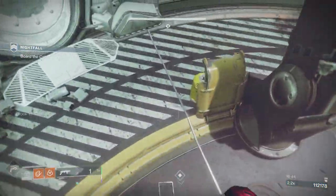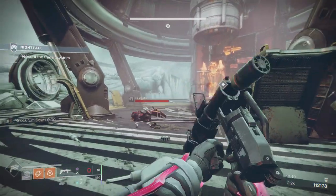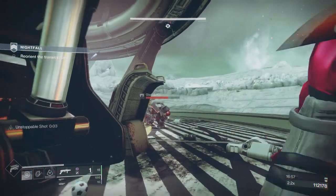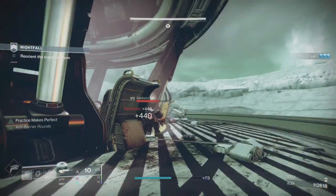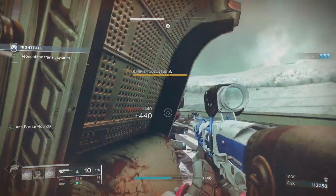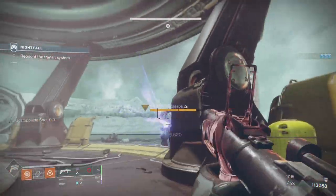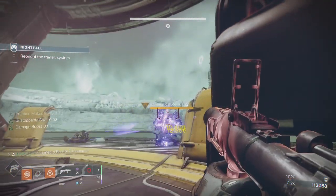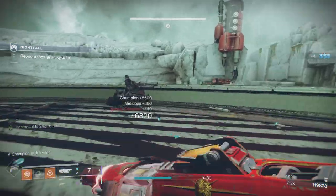Dropping down here — this can be a tricky section. Truth Teller makes it a little easier. You're going to get pushed by two of these, so try to keep them suppressed. I did not expect that barrier. Mark him, he'll put his barrier up straight away, break it, one more energy shot, then melt him with heavy. Cleared this area.